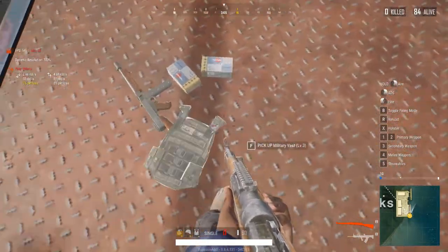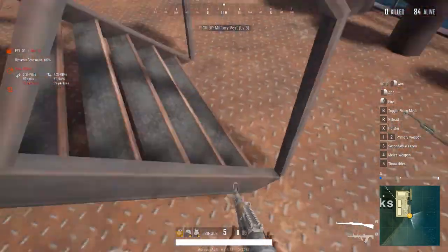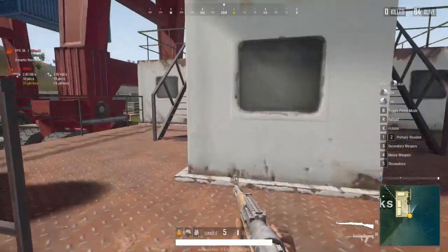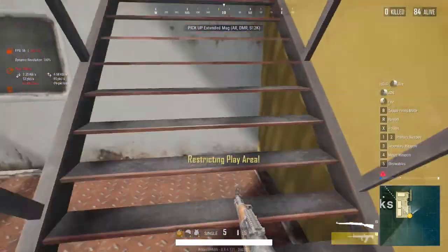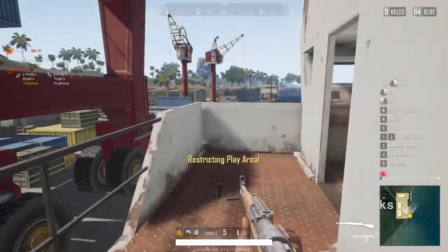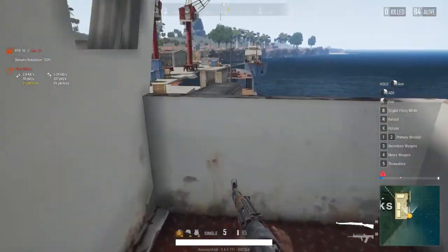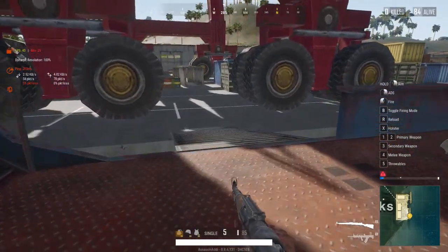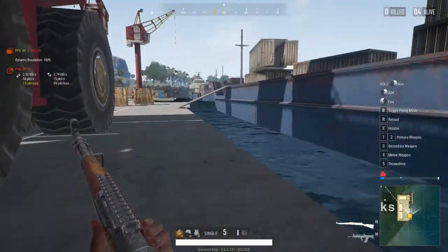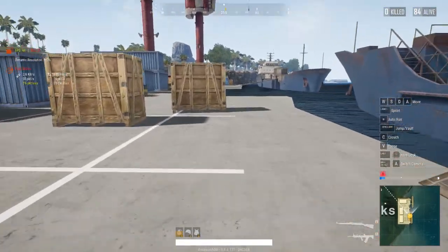Level 3 vest — we got a lot of damage. There is a lot of loot here, there is a lot of damage here. It's fun. We got a quick draw. This first ship we have looted. Now we go to the other ship.